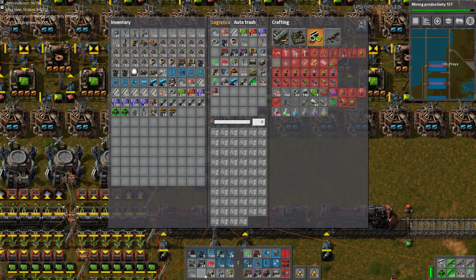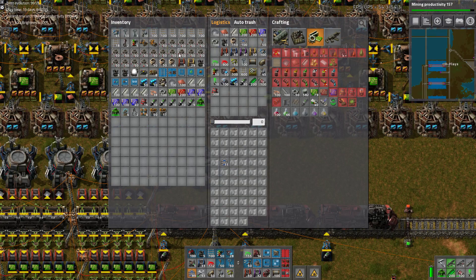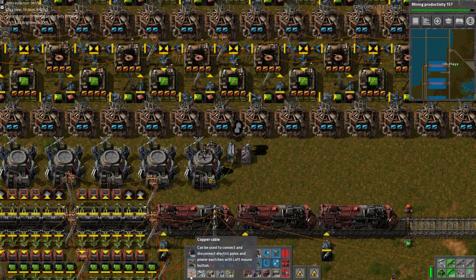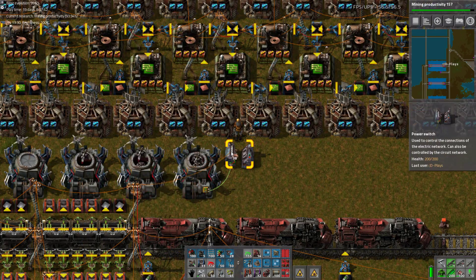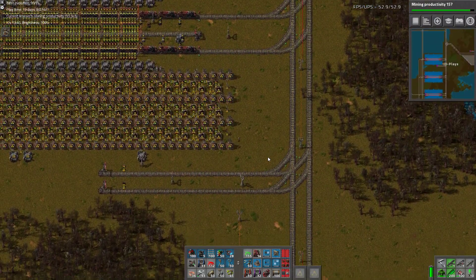Why are the repair packs split in half? Why am I carrying belts? These are the important questions in life. Now I'm not carrying belts. There to there, there to there. Confirm you're carrying the condition — good. So that's 2 done.